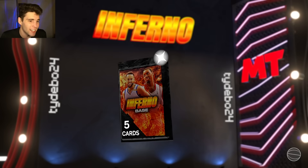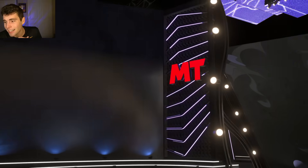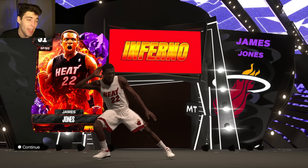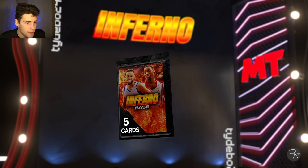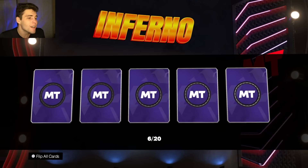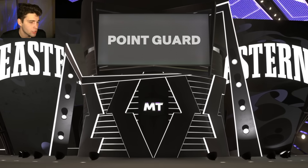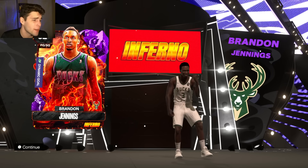Another amethyst — I'm not gonna complain. Small forward James Jones. I think I've packed all the amethysts now: Ayton, James Jones, Brandon Jennings, Jairus Walker. James Jones — JT Thor, base 6'8" — that card is fantastic in MyTeam. Quentin Grimes. Paul George right there. Everybody's pulling Curry, T-Mac, AK — where is my pack luck, 2K? Another amethyst — I thought I already had Brandon Jennings but I guess I didn't.